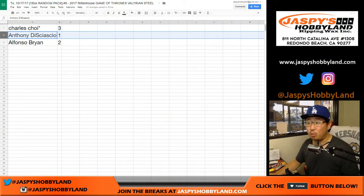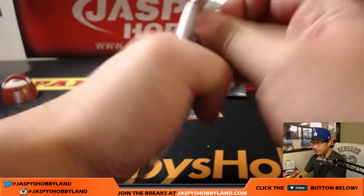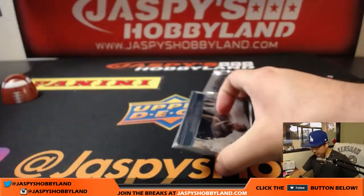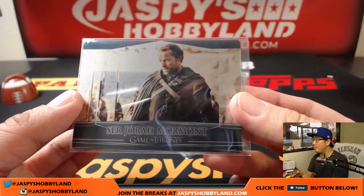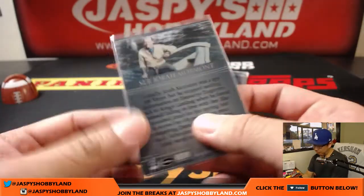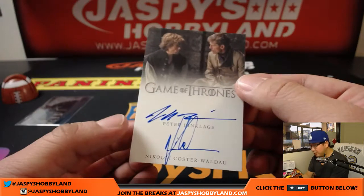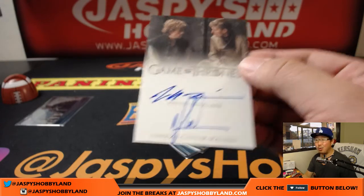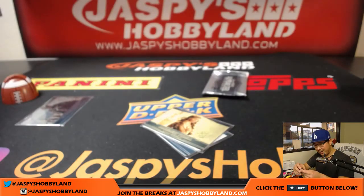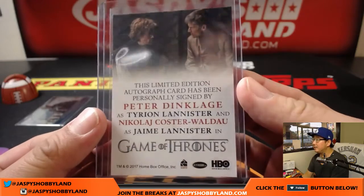Next up is Anthony with pack one. Good luck, Anthony. We've got Jorah Mormont — that reminds me of the Chateau Mormont here in Los Angeles. And we've got what appears to be a dual autograph: Peter Dinklage and Nicola Koster-Waldau. Nice dual autograph. It's a nice one, Anthony — not serial numbered, but pretty solid. Lannisters.